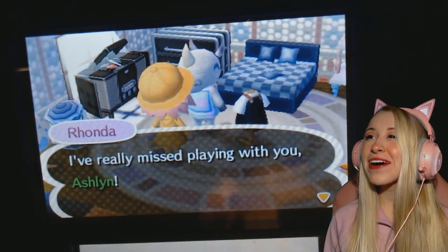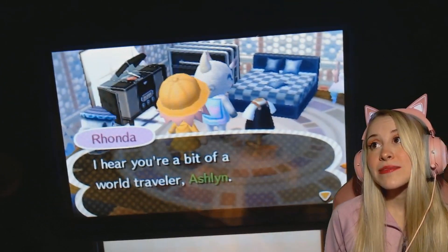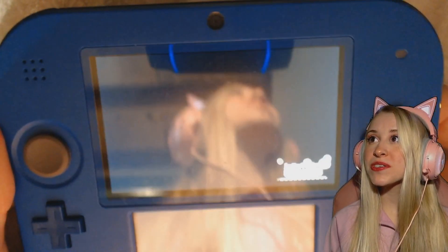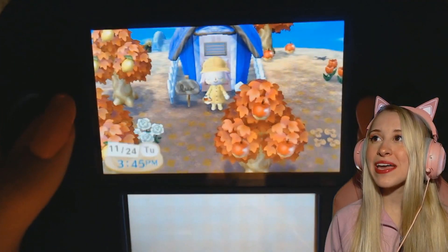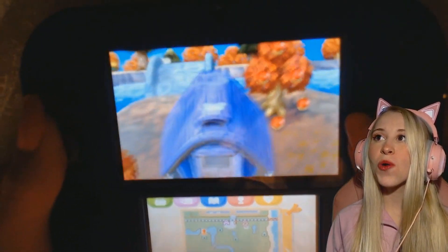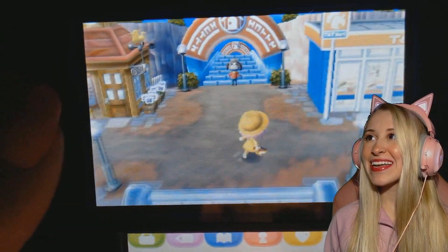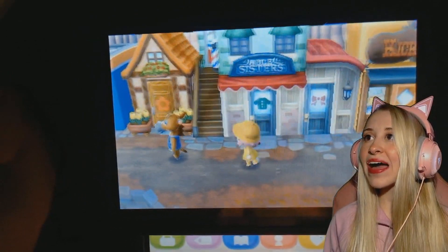Oh my god, sweetie — me too. I mean, I've been on a deserted island. Alright, so now we are going to go to the Able Sisters place because I want to take a look at the clothes they have there. I think that we often take the new clothes for granted, because they are just so pretty and there are so many different styles, but with New Leaf you are kind of limited.